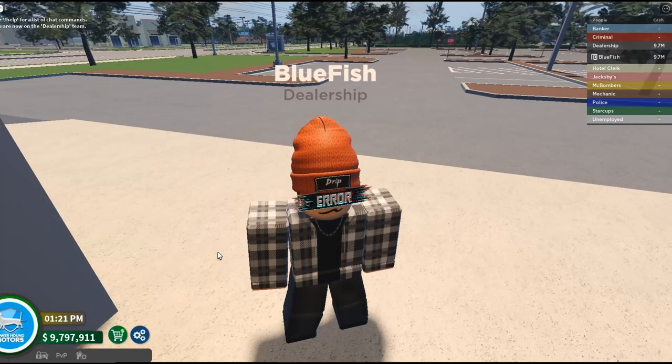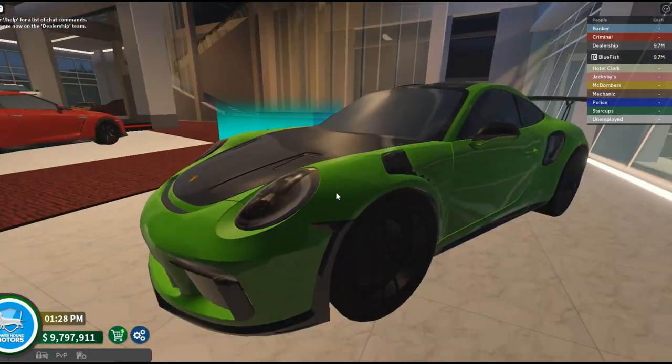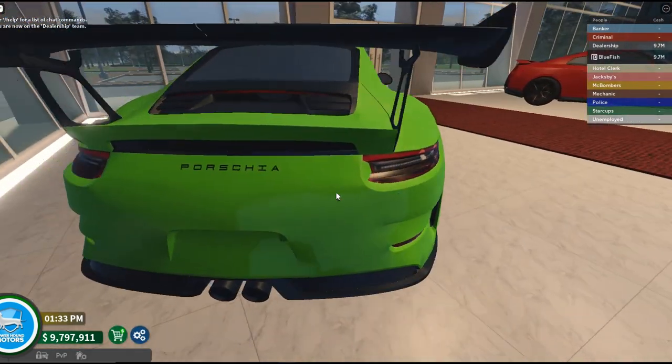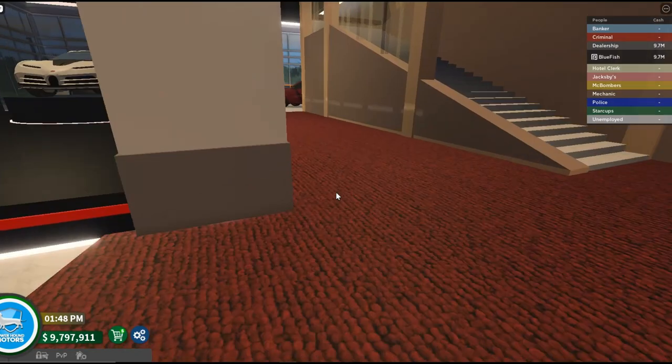Okay, little lag. All right, so we're about to enter the dealership. I'm so excited. Oh my God, look at this Porsche GT3. What a Porsche? It's a Nissan-O, guys. Yeah, it's a Nissan-O. So don't get that messed up.